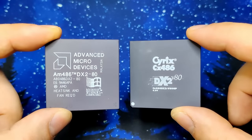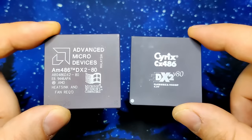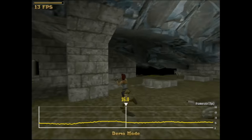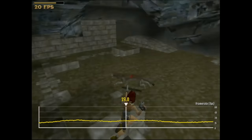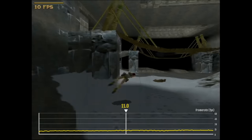Let's move on to the DX2 CPUs now. The two models I have for today are a Cyrix and an AMD chip, both clocked at 80MHz. Although I recorded the full benchmark — the cave with the Wolves and the T-Rex — we won't see all benchmarks in full length, because the AMD and Cyrix CPUs are so similar it would be hard to tell the difference from the footage anyway.